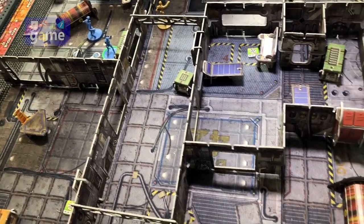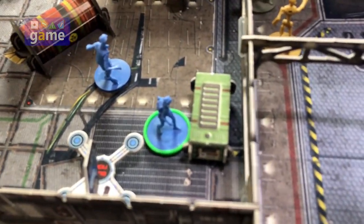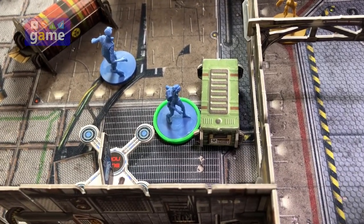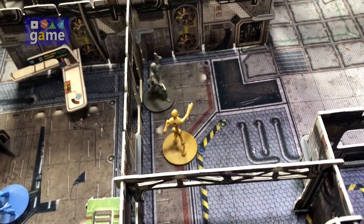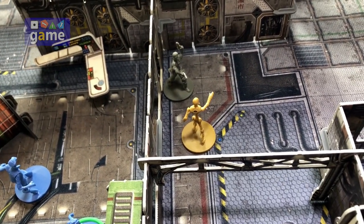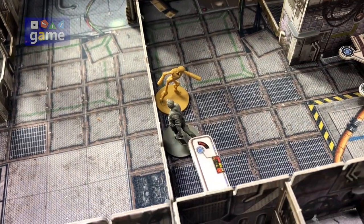This is the start of the fourth turn. Where we left it is Kaori, the civilian hacker, marked in green there. She has been activated — she's no longer acting as a civilian but is taking two actions per the flowchart. Jace, the captain, is right here confronting a purge harvester, as is Lars over here confronting a purge harvester.